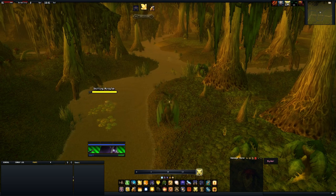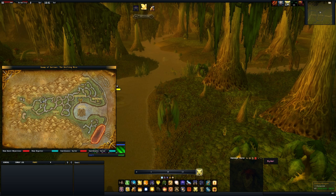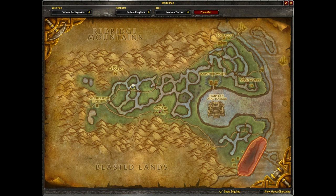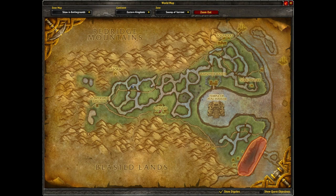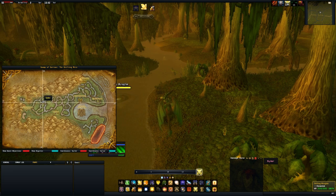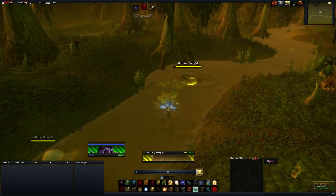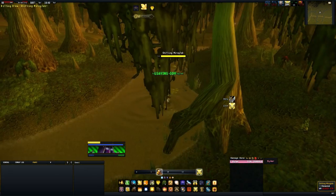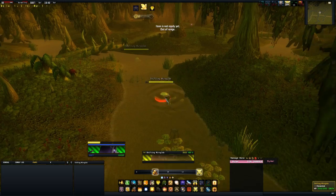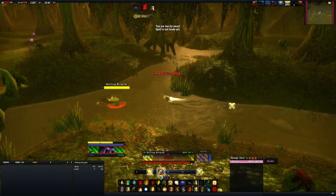The final place, and the one I think is the best for farming, is the Swamp of Sorrows. In the west end you'll find Shifting Myoglobs. The good thing about these is they have a higher drop chance of 9% and there are loads of them. You literally walk a few steps and find one — there shouldn't be a lack of any to kill. You can just keep running around and always have one within a very short range. There's another one, and another one.